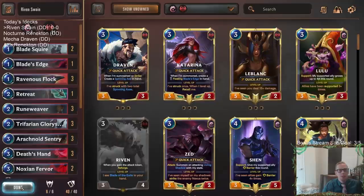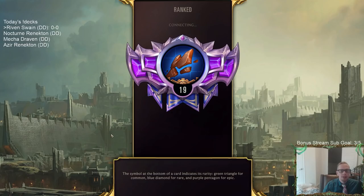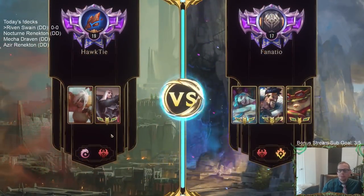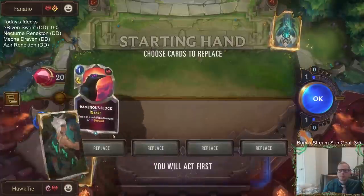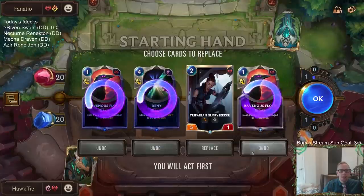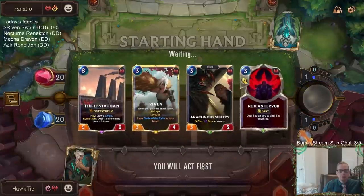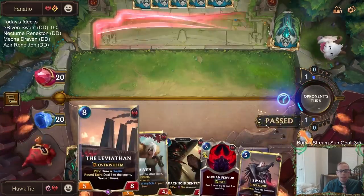This deck is mostly all Noxus with just a little bit of Ionia. We're going to play our five games in ranked. Alright, playing against some burn — burn's always pretty tough. We don't really have anything to turn all these Ravenous Flocks right now. I'm going to do a full mulligan, honestly. Glory Seeker can be good at killing a champion, but our hand was pretty bad.